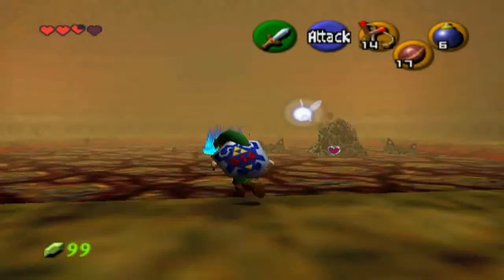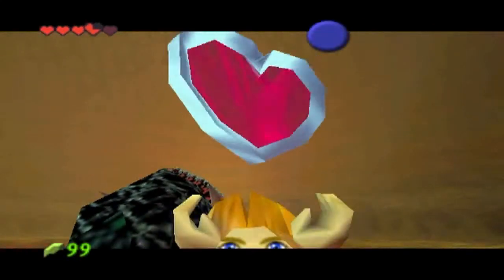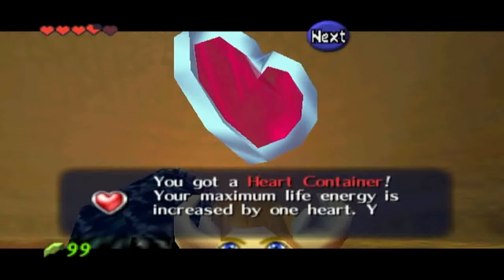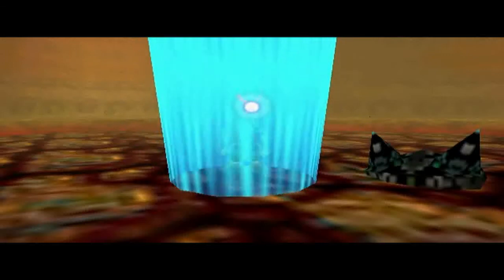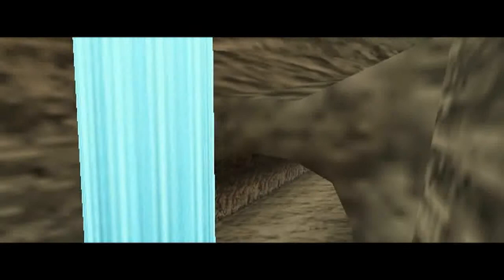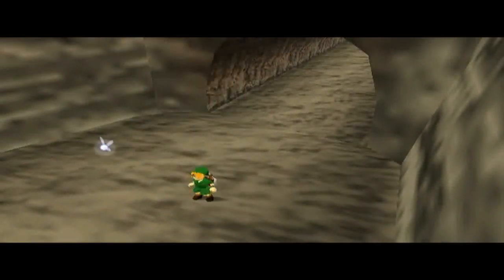The ground hardens suddenly, and we get a heart container. So now we have five hearts. And two out of three stones now. And Darunia will meet us outside and give us the stone.